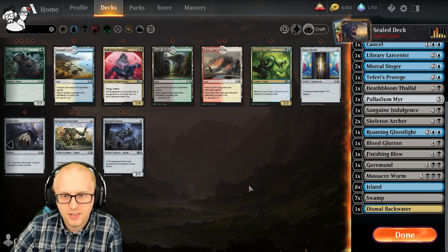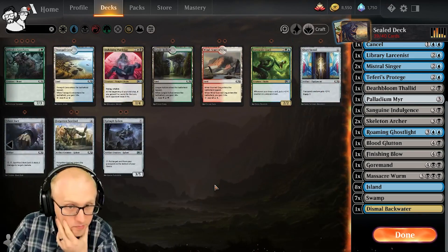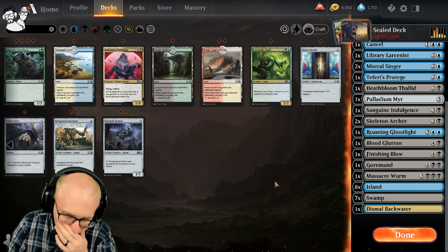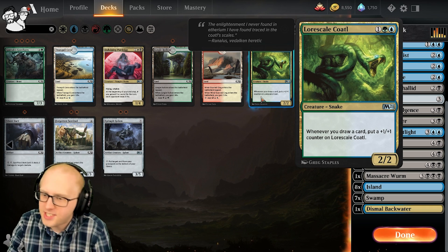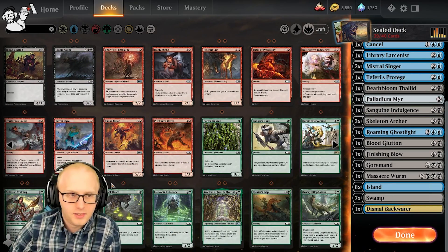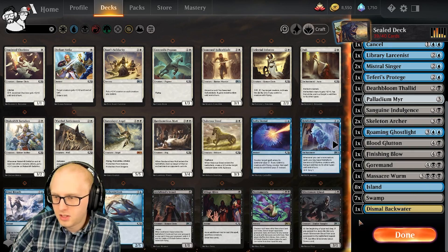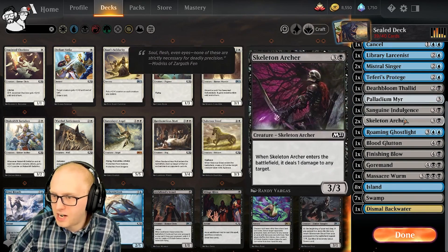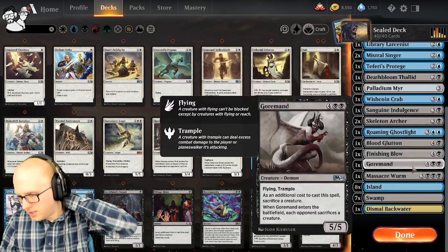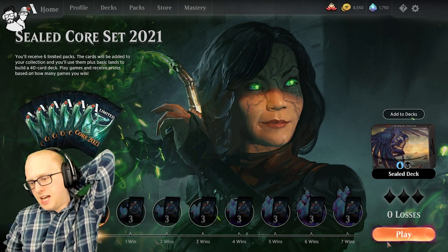Seven blue sources, nine black sources — now eight blue and eight black. Eight and eight seems fine. We need double blue for two things, double black for one, and triple black for one. Two Forests to splash for Hunter's Edge. Is it really necessary? I don't think we need another Library Larcenist, but I also really don't like messing up the mana that badly. A four mana 2/5 blocks the ground really well — we're a control deck. Yeah, I like the four mana 2/5. Alright, let's go — see how the Blue-Black control deck works.